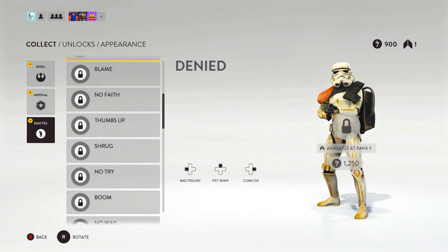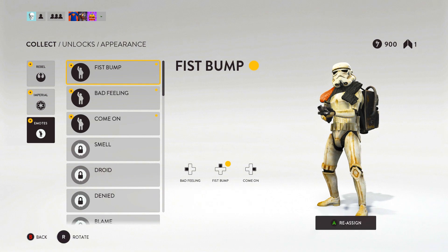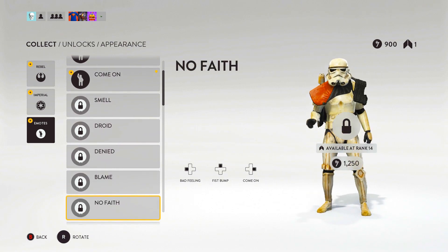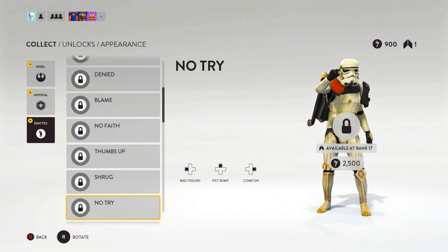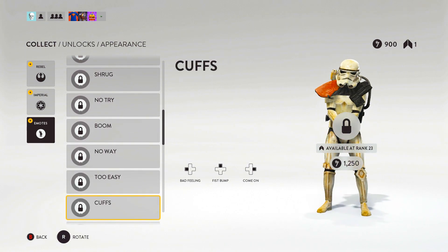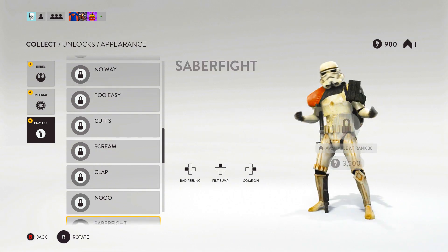Let's check out the emotes. Fist bump, we got 'bad feeling,' smell the droid, denied, blame, 'who me,' 'ye of little faith,' thumbs up, the shrug, 'no try,' the boom — I like that one — no way, too easy, that's hilarious, the cuffs, the scream — it'd be better without a helmet — the clap.